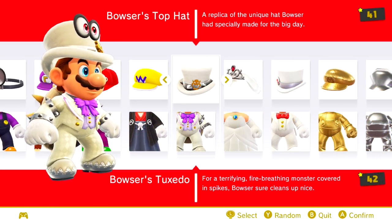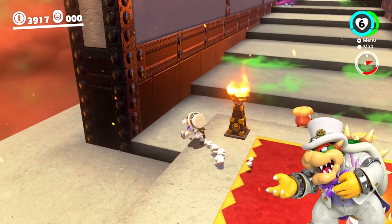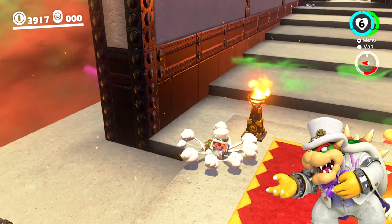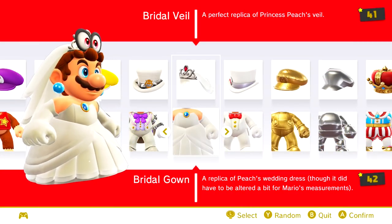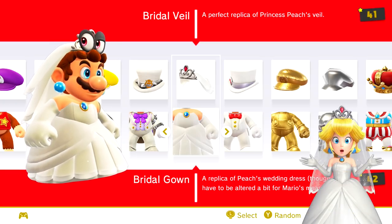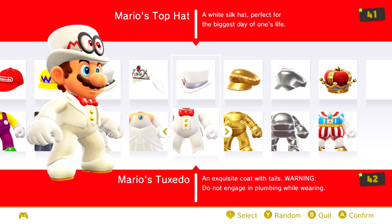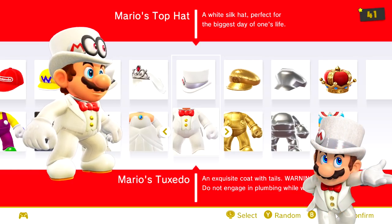Bowser's top hat and tuxedo gives Mario the appearance that Bowser takes on in the majority of Super Mario Odyssey, complete with Mario's very own spiny shell. The bridal crown, veil, and dress is a replica of Peach's wedding dress that she sports throughout most of Odyssey. And of course, Mario's top hat and tuxedo is the outfit that Mario sports during the final showdown with Bowser.